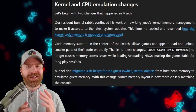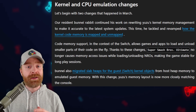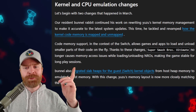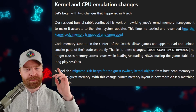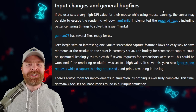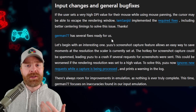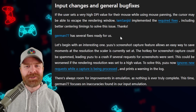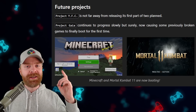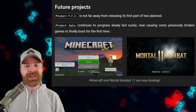This month, there has also been a ton of work done behind the scenes to the kernel and CPU to improve emulation accuracy and make it a lot closer to the actual Switch. In fact, some of these improvements resulted in Super Smash Bros. Ultimate no longer causing memory access issues, making the game stable for long play sessions. In addition to that, the Yuzu team has fixed a bunch of bugs and also improved inputs, specifically with joysticks and also the mouse. Last up in the progress report — a lot of people are going to be excited about this one — Minecraft and MK11 are now booting. They're not playable just yet, but they'll eventually get there.